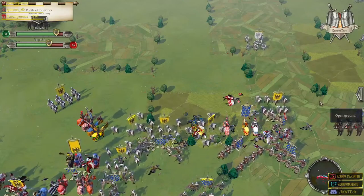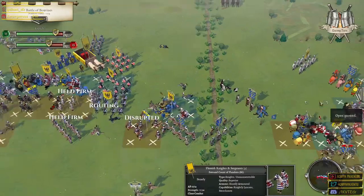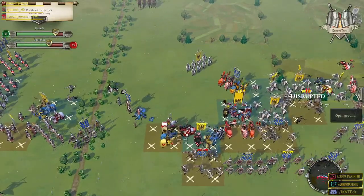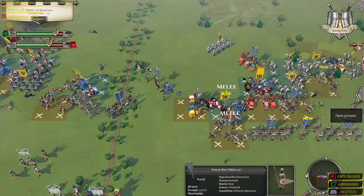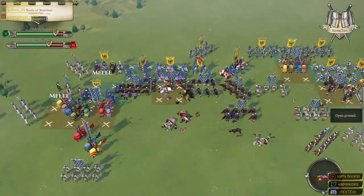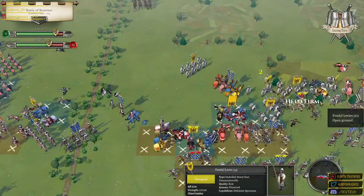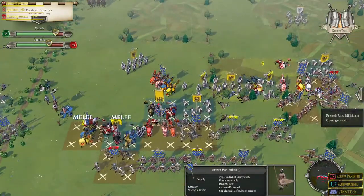The raw spearmen — you can really see the difference in the class of units just in the way that they deal with these checks. The ones that are raw break pretty easily; those that are fairly well armed can hold out almost to the very end. We saw those enemy armored knights and sergeants hold out pretty much to the last man. That just goes to show the dedication — if you take care of your men you're going to see some pretty good dividends. That guy is very low on men — another possibility for an attack.